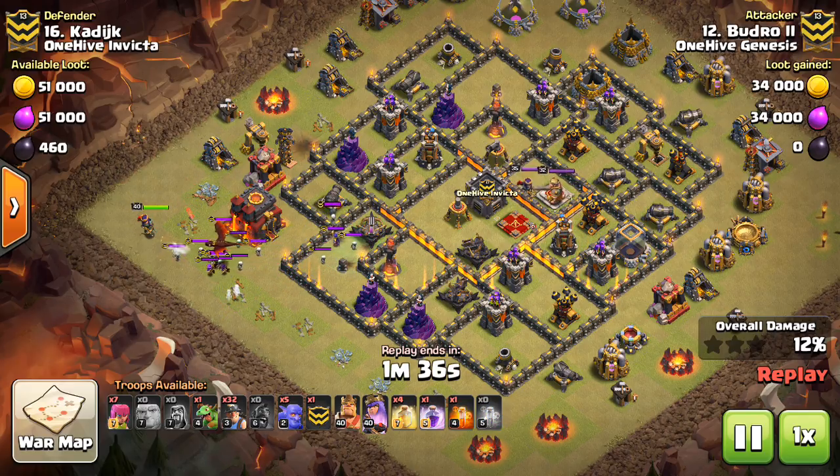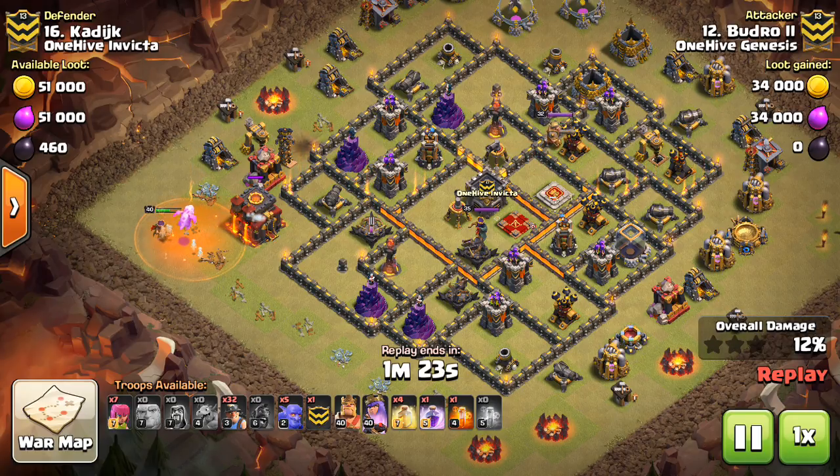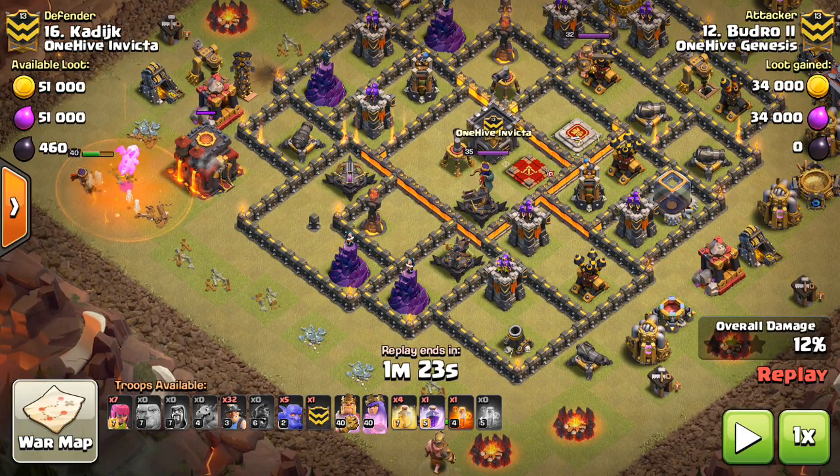One of the main things I want to address is when to use a queen walk versus bowlers, which we do see in this attack. If the base is sufficiently wide enough — from outer wall to outer wall, this is a lot of real estate in the middle of the base — that's too wide for the miners to cover, especially when you consider the queen is going to suck them in. As soon as this inferno tower goes down, the queen's going to suck them in. On both sides, you've got to be wary of the miners getting sucked into where the CC is and surrounded by defenses. Because the base is wider, there's a concern the miners will cut through the middle and leave the sides.